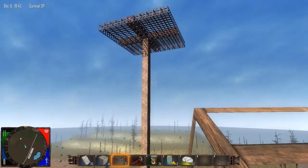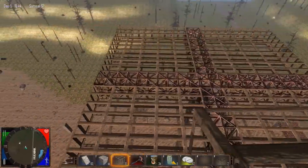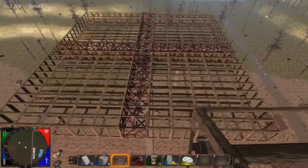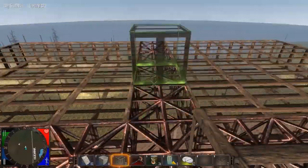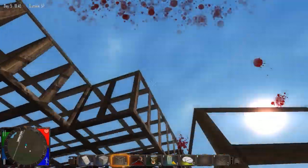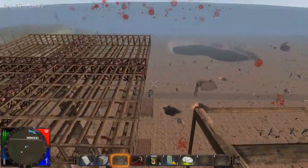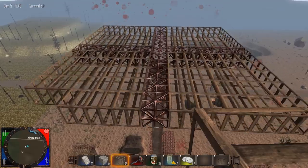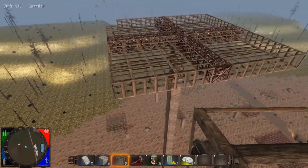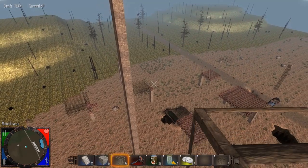Here is another composite structure with the center frame, and I believe it also suffers from the weak floor issue. So you can extend composite structures out much farther, creating far cheaper structures than you would normally be able to create.